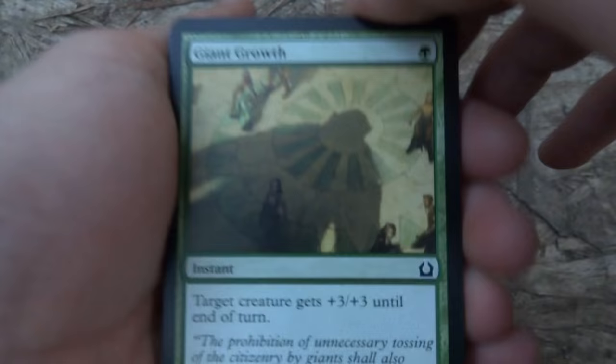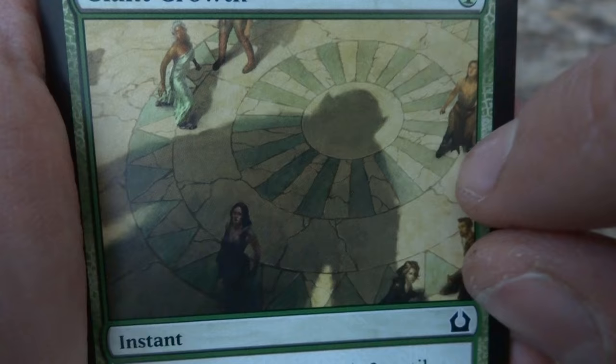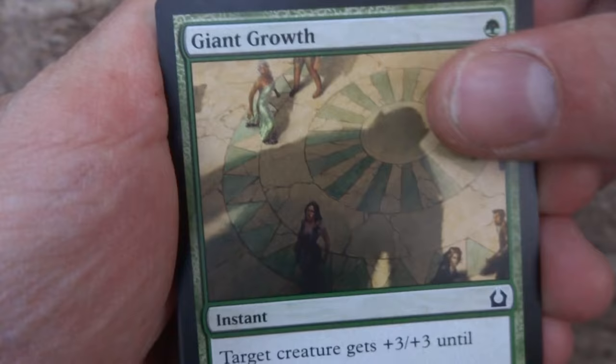First card right off the bat is a Giant Growth. I know this card — very cool picture. One green. You can tell something just turned monstrous and is kind of shocking the people as it just happened all of a sudden. She looks a little startled, he's standing scared. Target creature gets plus three plus three until end of turn. It's an instant, and it is by Noah Bradley — very cool art, definitely depicts it very well.